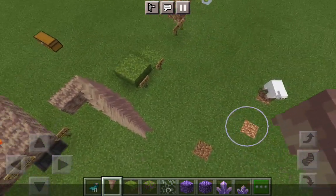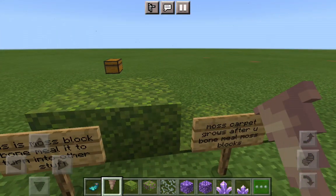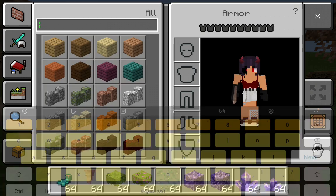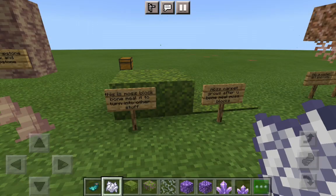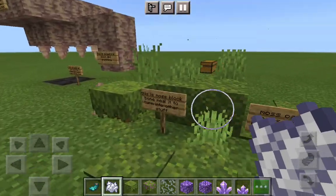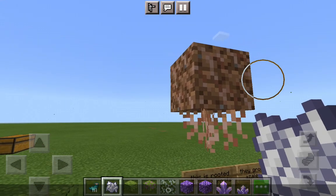Next we have moss. If you bone meal it, this block will turn into other stuff. You put it inside pointed dripstone and as you can see it turns into a bunch of things and spreads around. This is moss carpet — if you bone meal the moss block you can get moss carpet. This is a root dirt block — it doesn't do anything special, it's just another kind of dirt.